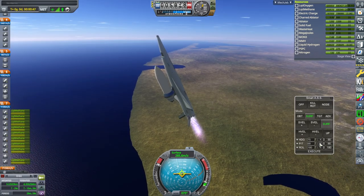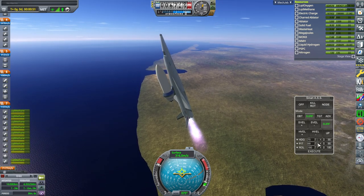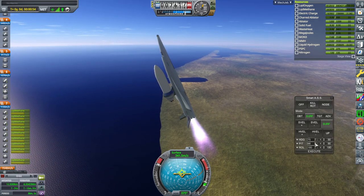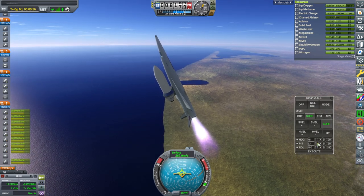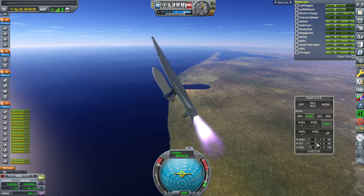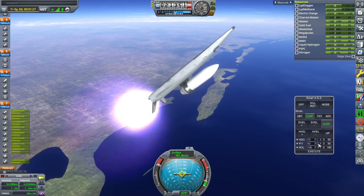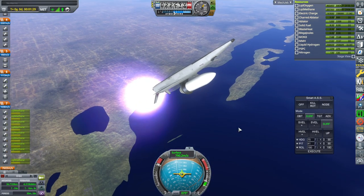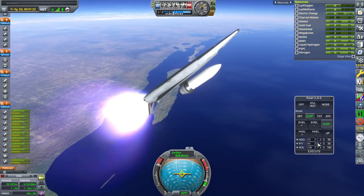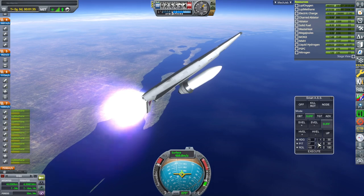I'm turning too fast - mechanically turning at the rate I do in 1.8 without Real Visual Enhancements, but there's a little more lag with RVE in this version, so I have to turn a little slower. Honestly, for 64k, the coastline is still not as refined as I'd expect. But I'll be getting my own scenery in for critical areas eventually.